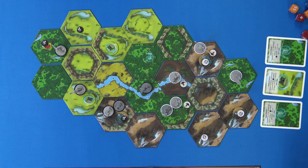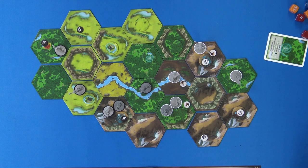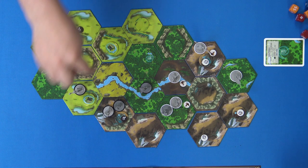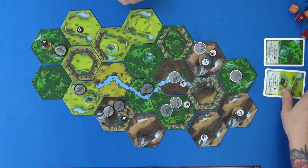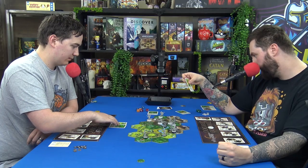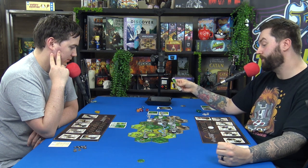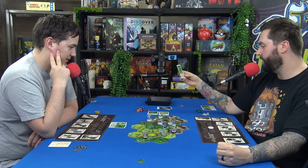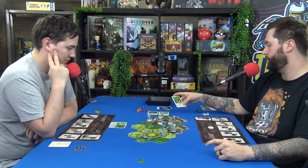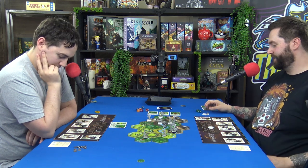At the start of my turn I claim two objectives! I occupy three adjacent different colored places — fields, mountains, and forest — and I have three different colored ones simultaneously. The new one is: own two forests and two mountains at the same time. And the other one is two mountains and two plains at the same time.